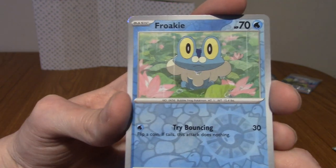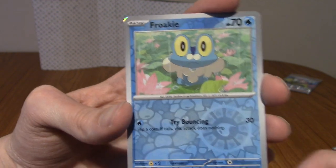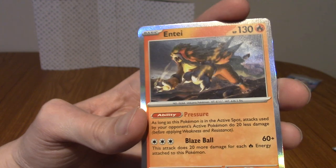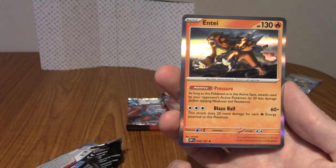We've got a Reverse Falinks — I don't think I've seen this card. That's really cute, very symmetrical. And our rare is an Entei, which I think is about the third Entei I've pulled from this set. Still pretty cool, though.